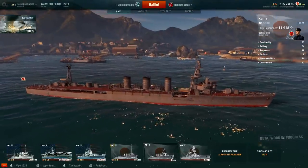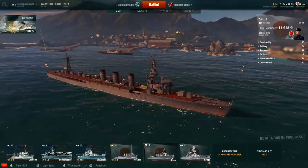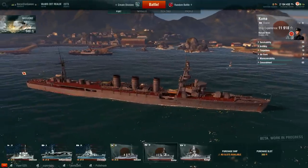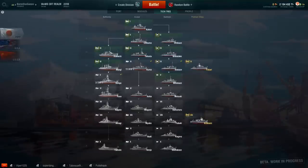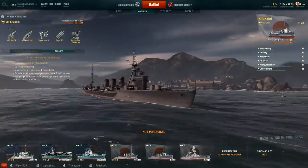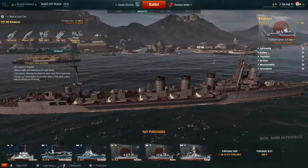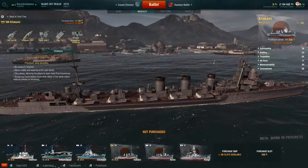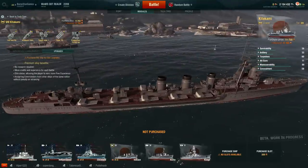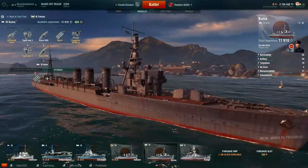Alright ladies and gentlemen, Baron here. Today we're going to be seeing the Kuma class cruiser and this thing is pretty fun. Interestingly enough, the Kuma class can also be modified to look like this - what five quad torpedo tubes on each side of the ship look like. But I digress, let's go back to the humble tier 4 Kuma.